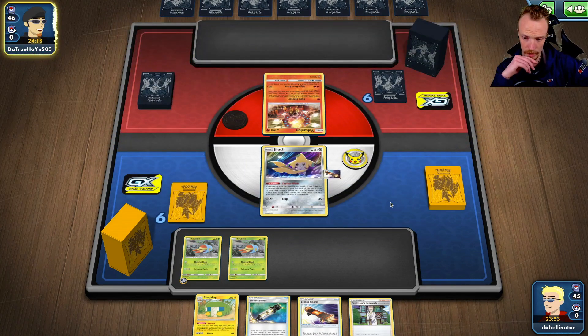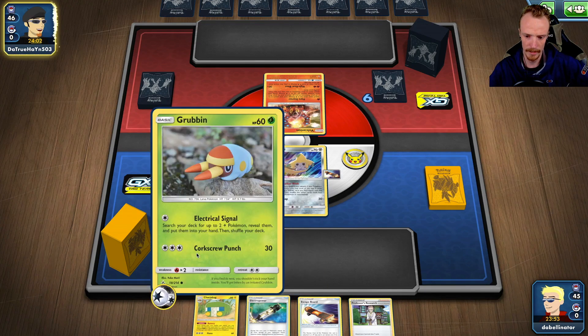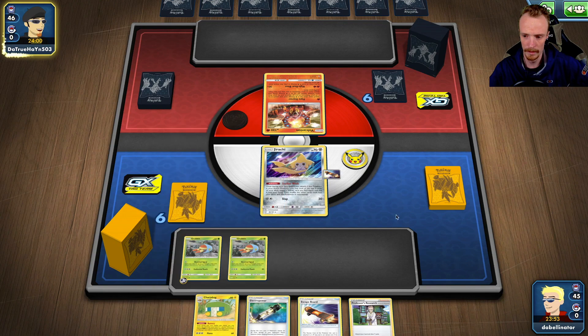I think I might use this Charger Bug that I've got sitting in hand just to manually evolve one of these. And if I land the Candy–Vikavolt combo, hopefully we'll have an energy. Do I manually evolve this guy or this guy? I reckon I manually evolve this guy because if I miss the energy, I can swing into this Grubbin or electrical signal.